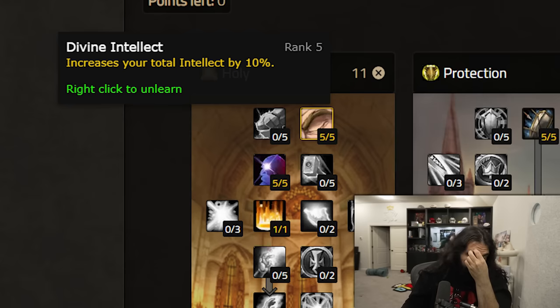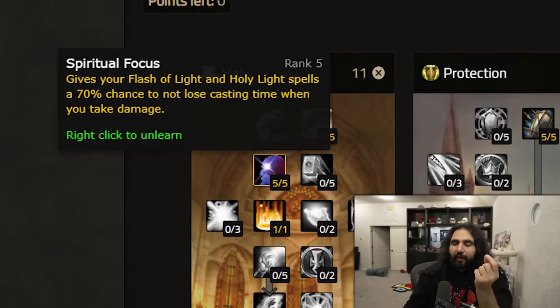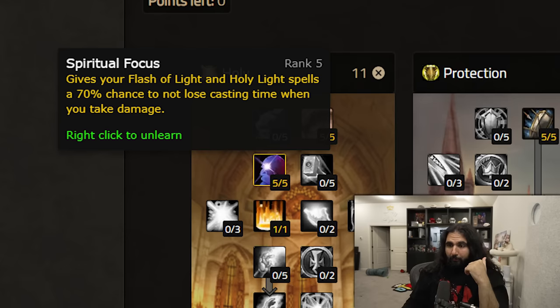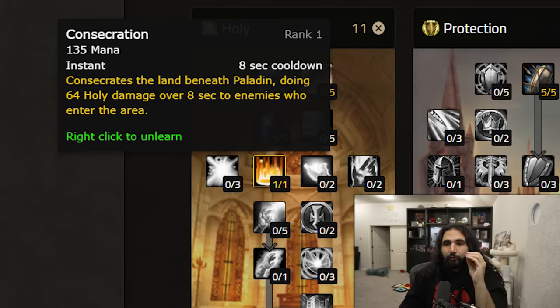The amount of strength you'll have on your gear is going to be so little that it's not going to scale particularly well, unless you're playing at endgame as Retribution. So you probably want to go Divine Intellect — this is the safer build. You'll have more mana to use to heal yourself while leveling and to use your spells. Higher Intellect also increases your spell critical strike chance, which is what your Judgment of Righteousness is based off of. In the second tier of the Holy Tree, I would recommend going Spiritual Focus. Spiritual Focus gives your Flash of Light and Holy Light spells a 70% chance to not lose casting time when you take damage, so you can heal yourself more reliably when you're in a bind and getting attacked.